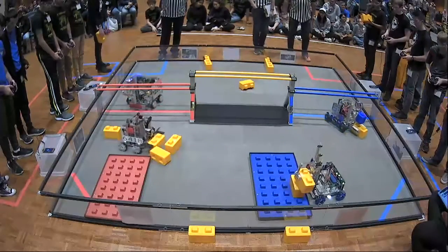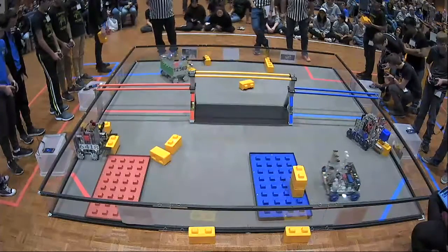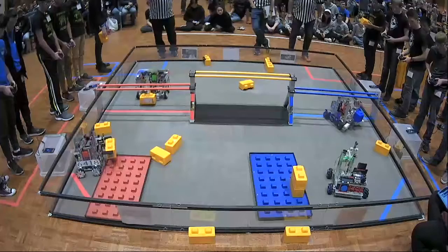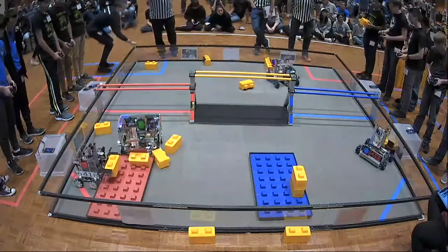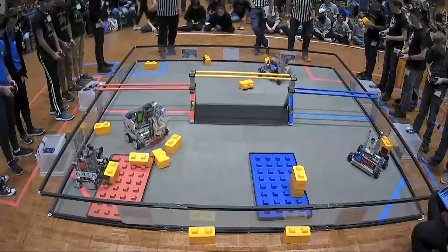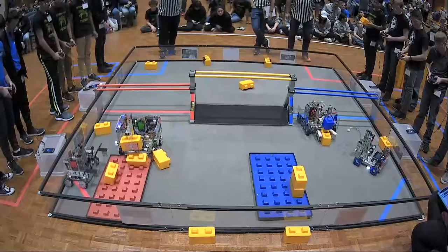RoboVikes grabs onto a second stone, looks to add it to their existing one to start a skyscraper — they now have a skyscraper of two. Their Alliance partner, Event Horizon, has a stone delivered over again. Meanwhile, Stem Mustangs and NDCL are also doing the same thing, where one robot delivers stones and one robot stacks them. NDCL has one stone stacked, and Stem Mustangs gets a stone stacked as well.